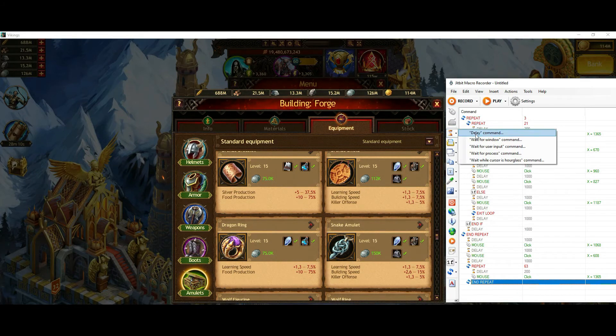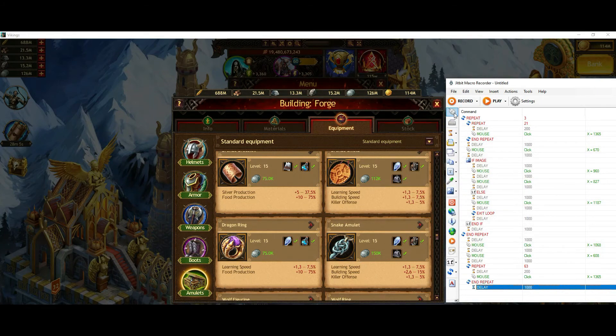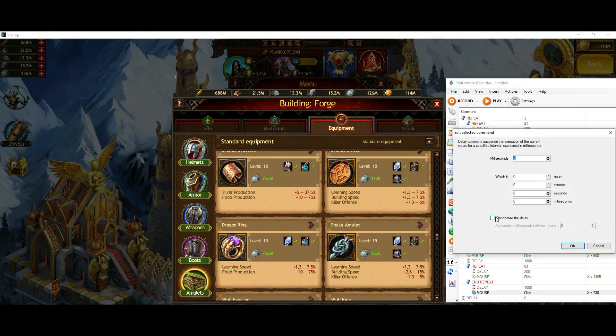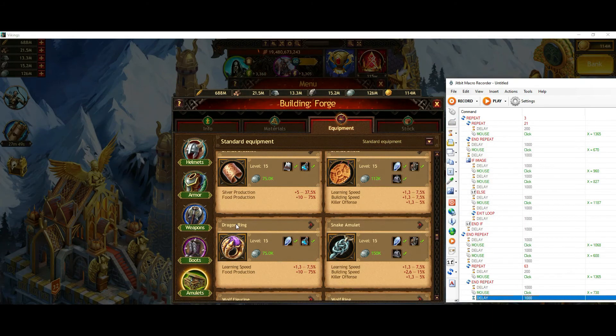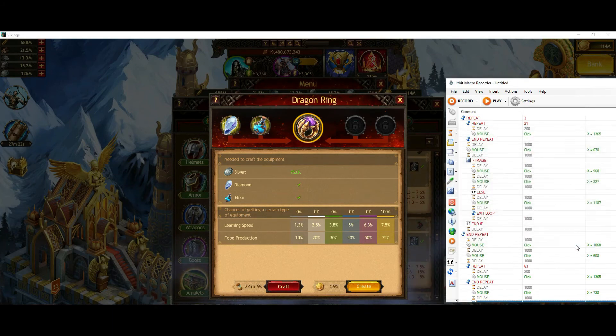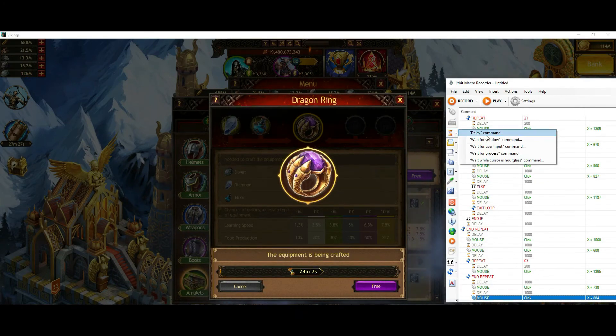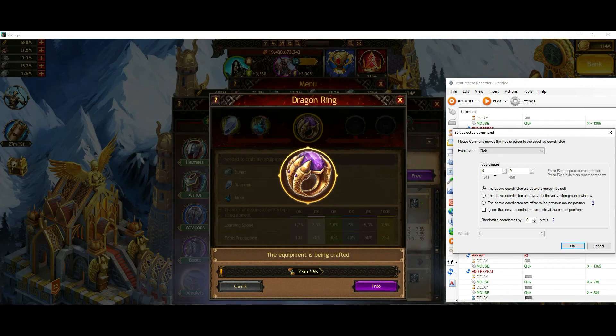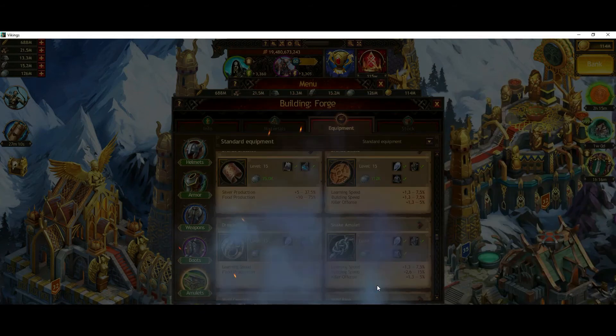The next thing I want to do is add a little delay and click on the Dragon Ring, putting in the coordinates. I add a delay after the click as well, then click on Craft, putting the coordinates in again. After another delay, I click on Free. As you can see, my VIP level is active, so I can simply run the crafting time without boosting it. I click on Free — and I made one Dragon Ring.